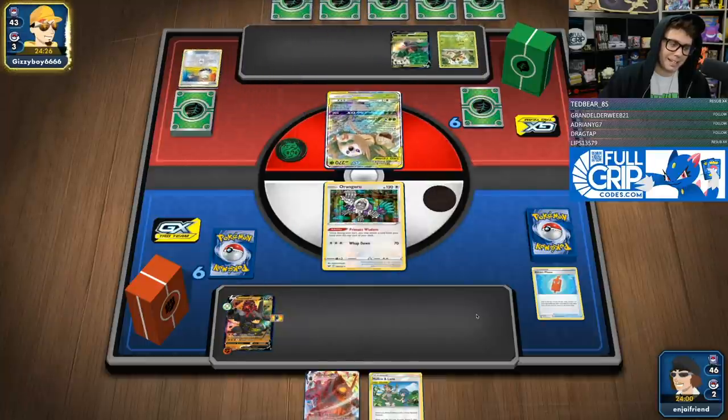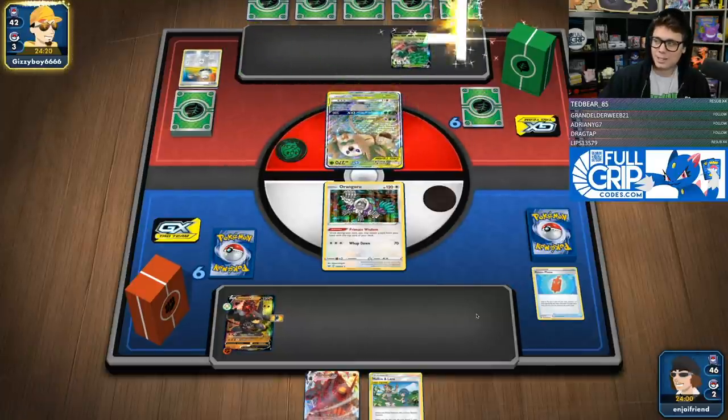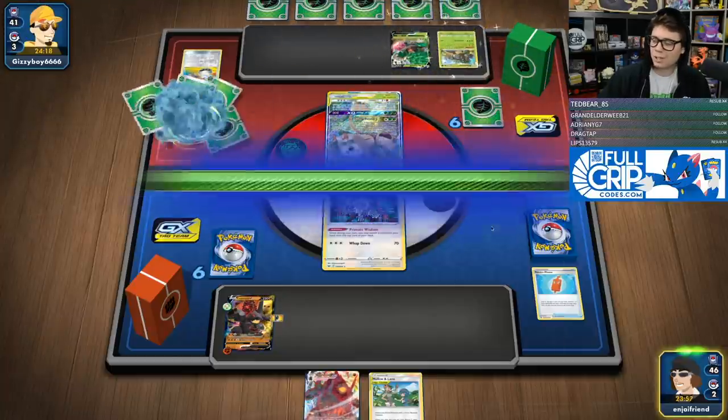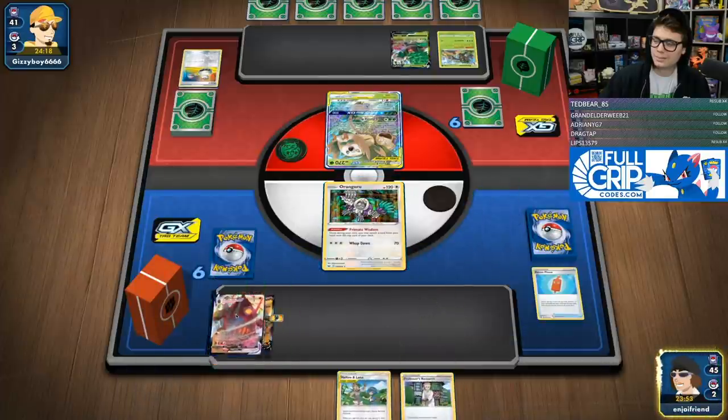Chat asks: how is Lapras VMAX in the meta? Unfortunately Pikachu and Zekrom Tag Team GX — one of the best decks right now — means Lapras can struggle a little bit against Pikarom. But it's a fun deck for sure.